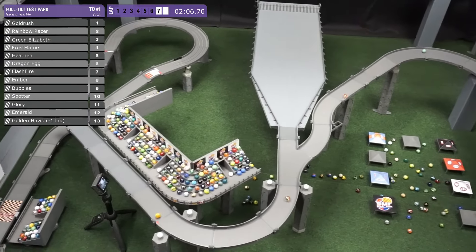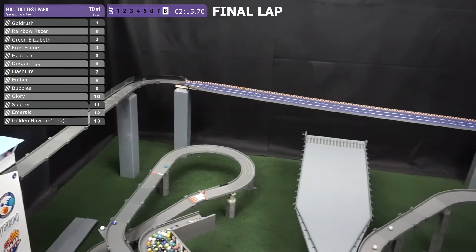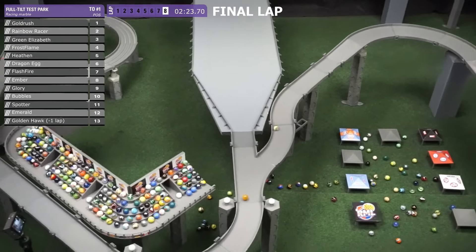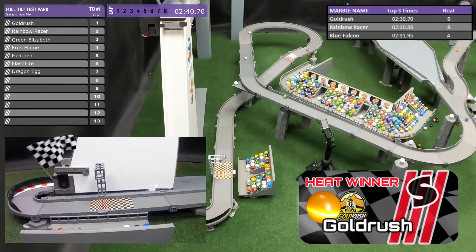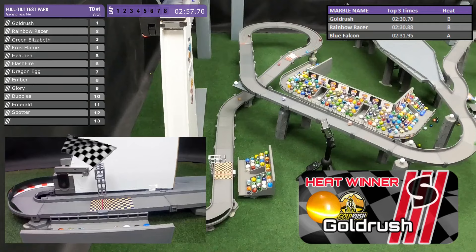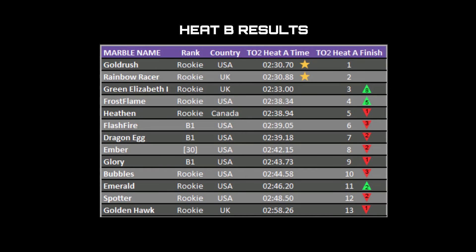Now we head through lap 7, coming into the final lap. It's Gold Rush by a few lengths; Rainbow Racer is going to have to pick it up. The benchmark time from first place was about 2:31 in the first heat. Rainbow Racer closing that gap quickly in the Muller Corner — they both take middle line. Rainbow Racer on the inside doesn't have time to catch up and will be a second shy. The time split is about 2 tenths of a second. In Heat B, Gold Rush and Rainbow Racer come out just a little bit stronger than Blue Falcon. Glory down in ninth. Flash Fire 6th, Frost Flame 4th. Green Elizabeth manages to stay up in third — maybe she's going to be a dark horse. Golden Hawk slow as can be down in 13th.